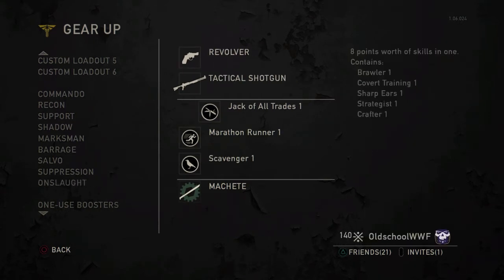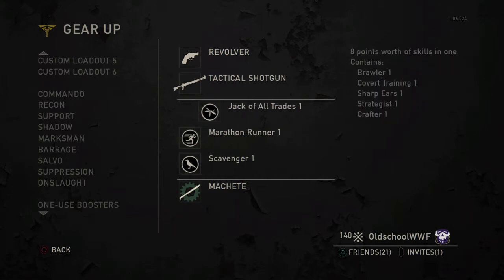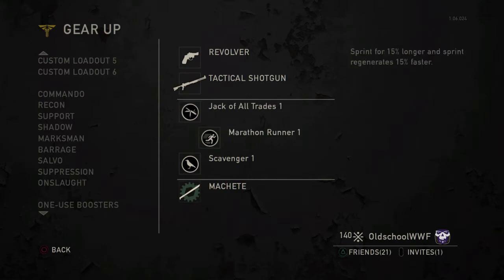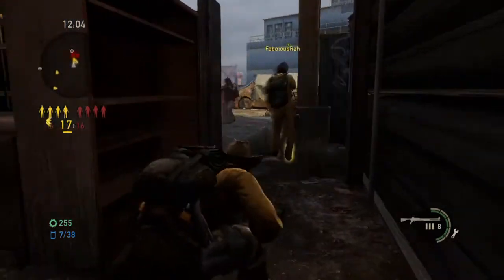As you can see, it has a revolver, a tactical shotgun, jack-of-all-trades, as well as marathon runner and scavenger, and then your purchasable melee is the machete. It's a pretty formidable loadout, I'll tell you that right now.